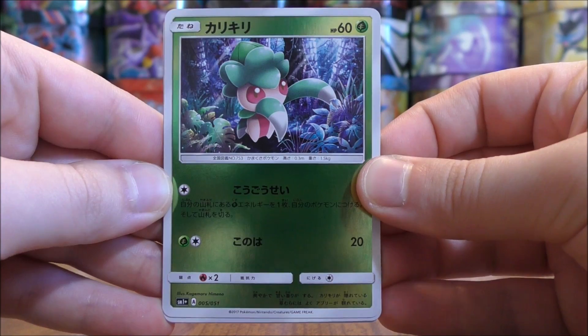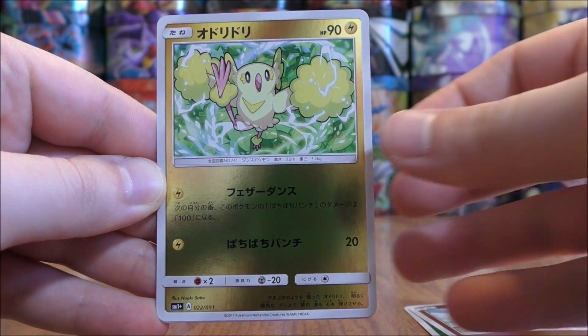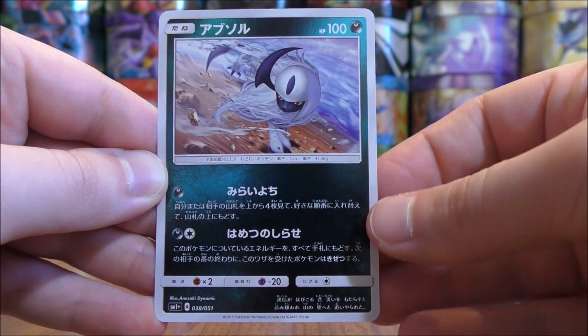Fomantis to start this pack. Here we have a Sandygast, another Oricorio, Metal-type Energy, and the final card would be an Absol.